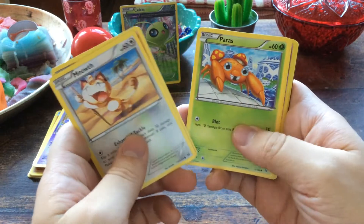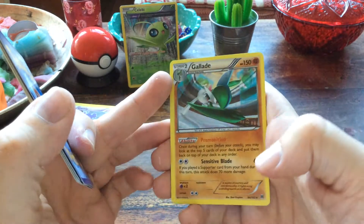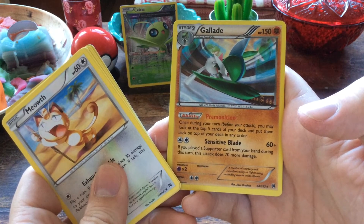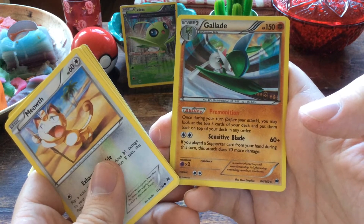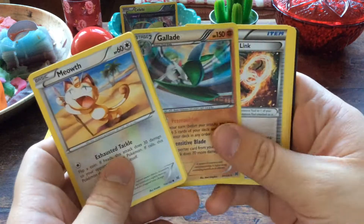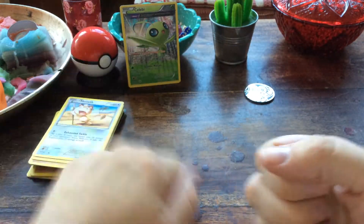Meowth, Sandshrew, Swinub, Paras, Pansear, a reverse foil Misdreavus, and a Gallade — is this a holo? Yeah, it is a holo foil, you can barely see it but it's there. Nice! 150 HP, it has the ability Premonition: once during your turn before your attack you may look at the top five cards of your deck and put them back in any order. And Sensitive Blade — 60 plus 70 more damage if you played a Supporter card this turn. Very nice card. Also Houndoom Spirit Link, Piloswine, and a Brakesen. That's it for the blister.